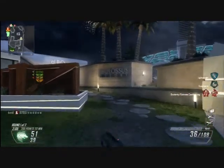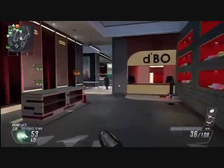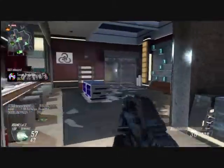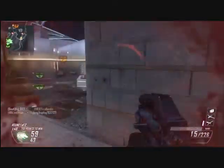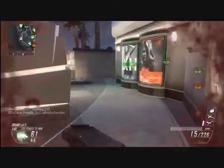The typical strategy is to spawn trap, which is what I'm doing in this game. We're holding A and B, they're spawning at C, and we're basically locking them out and keeping them from getting B. It's a very simple strategy to apply. All strategies in Domination are difficult to execute, but this one is definitely the easiest and most consistent.